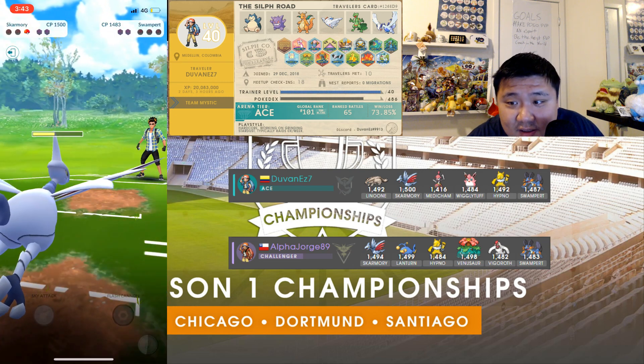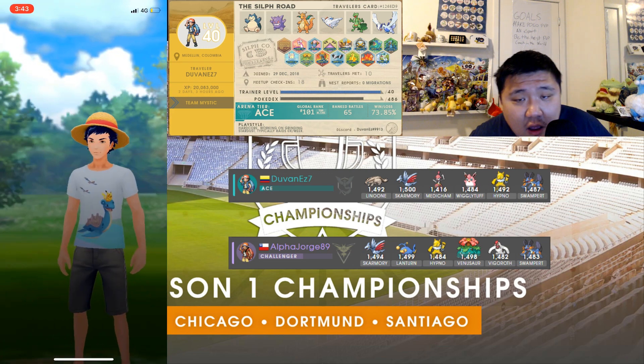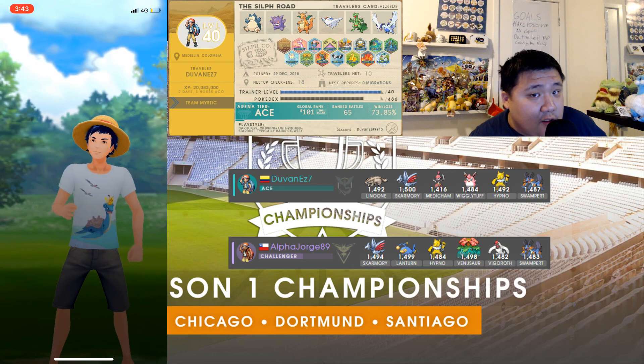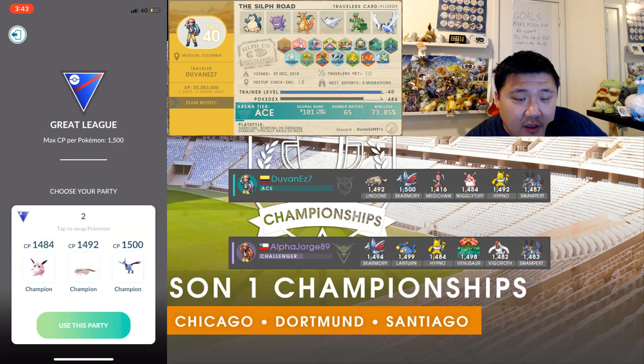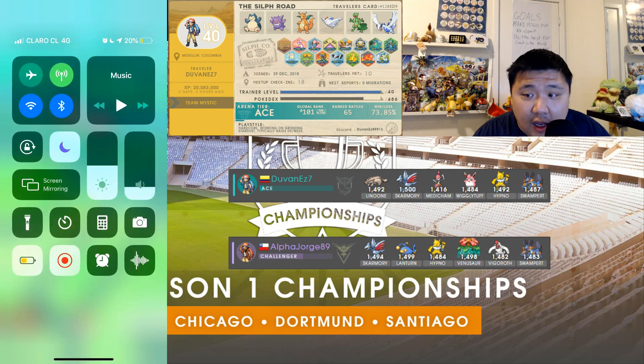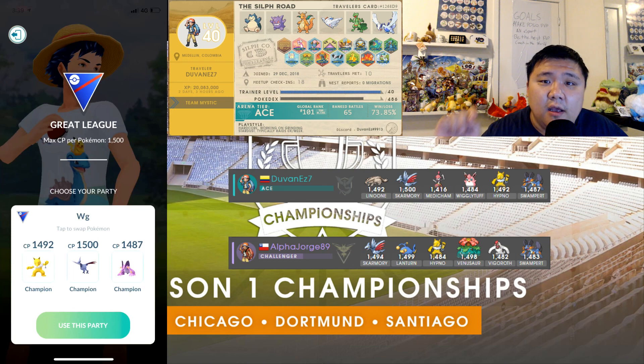That Sky Attack was unnecessary too — GG. Really well played. The Hydro Cannon definitely would have fainted down the Skarmory, especially at that health, and then one Confusion. Mud Shot does almost no damage even though the Hypno has very little health — really well played, excellent high-level play by Duvan. He definitely had a chance to win that round four match against a really excellent player in David from Mexico. If you guys enjoyed this content and want to see more Season 1 Championship content, let me know in the comments below and I'll see everyone in the next video.